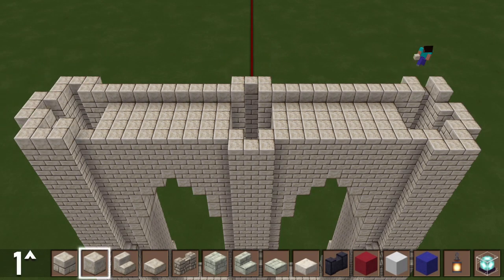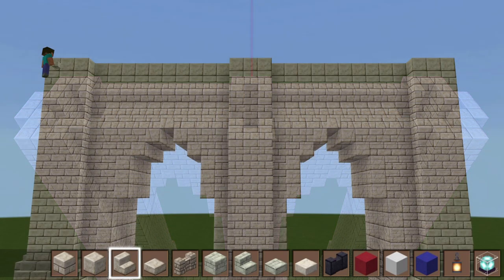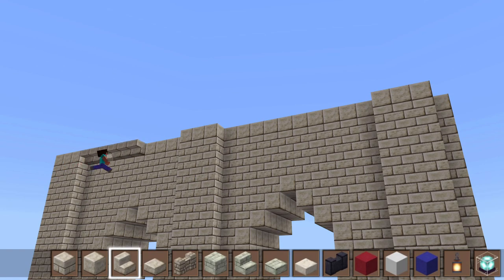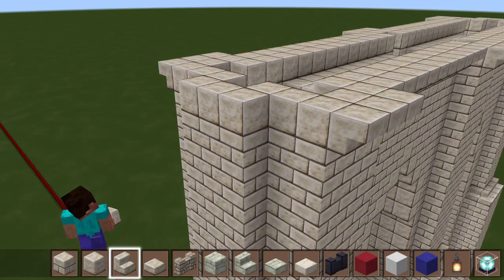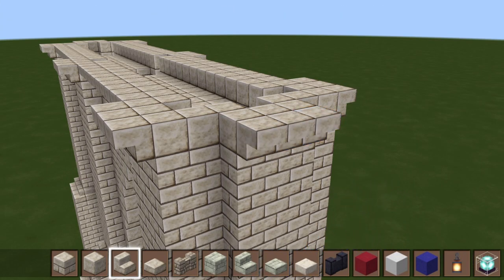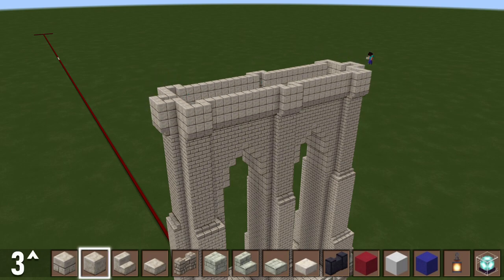Here's what that looks like. Now add 13 layers of cut sandstone to the remainder of the spaces on the left and right structures. Here's our new outline. Add a layer of smooth sandstone to all the outer bricks, then equip your smooth sandstone stairs. Place rows of upended stairs against the outside face of the four ten-brick rows, then to each of the three-brick rows in the front and the rear, then finally to the left and rightmost three-brick rows.